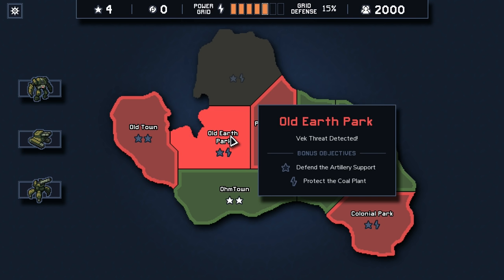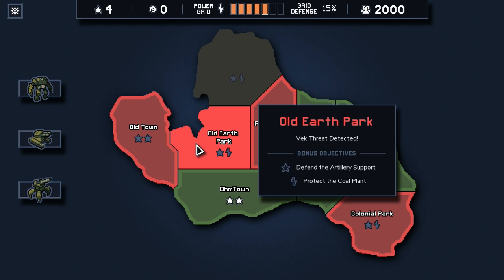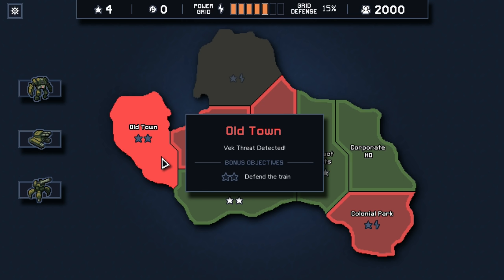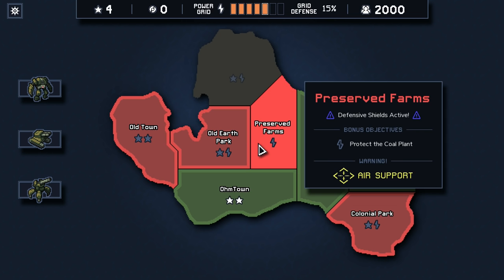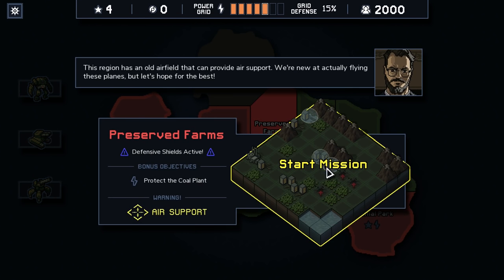So I'm thinking we should probably try to build up power, but getting the stars would be nice too. If we have two to do, these will be the two that we do, because I'd like to show you guys more of a variety of stuff that can happen. So we'll see air support and defensive shields in this one.